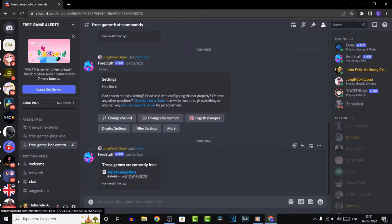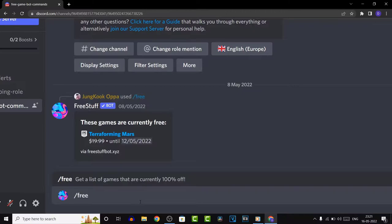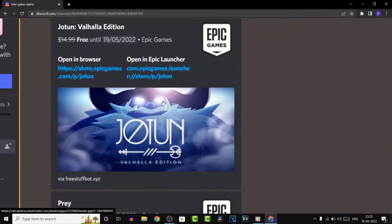The third channel is basically where you can use the slash free bot command. If you go to the third channel and type slash free and hit enter, the bot will send a list of all the games that are free right now and also links to claim them.